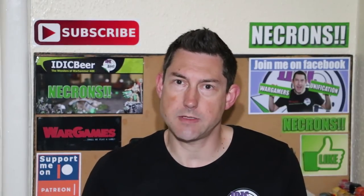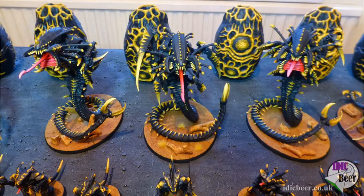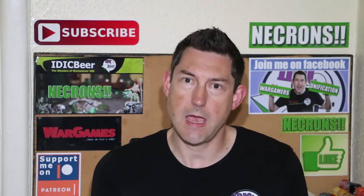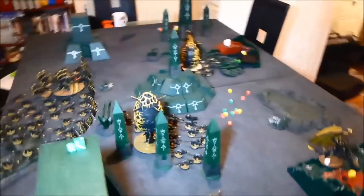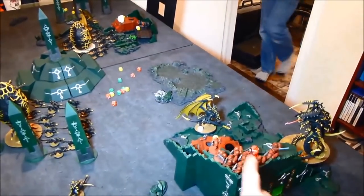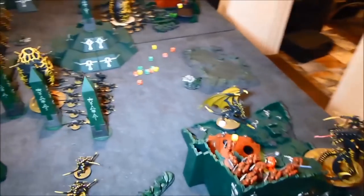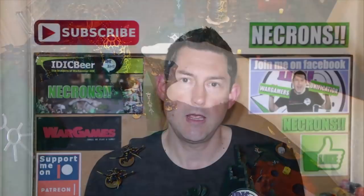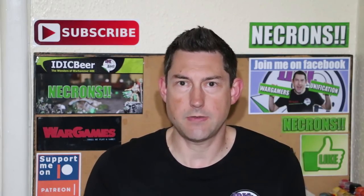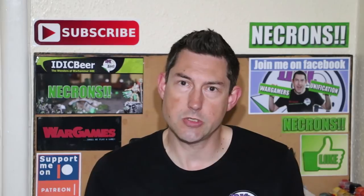I'm planning to document my journey with Tyranids in 8th edition, and my starting point is 3 Morlocks. I thought it would be a good idea to look at the adaptations for Tyranids — to work out which Hive Fleet I want to go for. I do have my own Tyranid Hive Fleet called the Stinger Hive Fleet, painted in black and yellow, so I can choose any adaptation I wish. Looking at the adaptations, none of them really seemed to match the Morlock very well, so I decided to build the list first and then find the adaptation that fits.